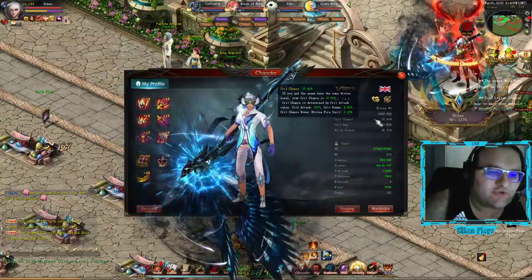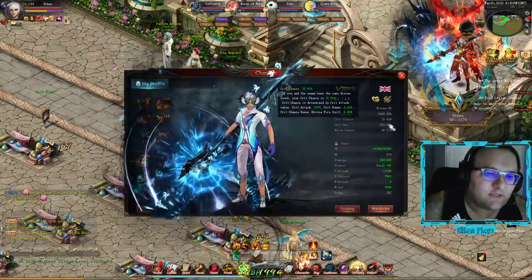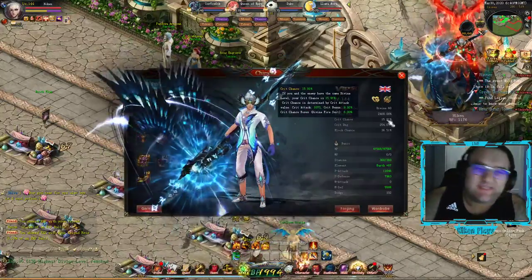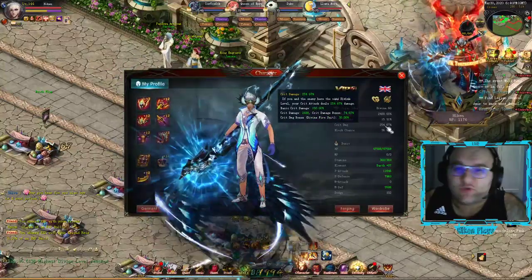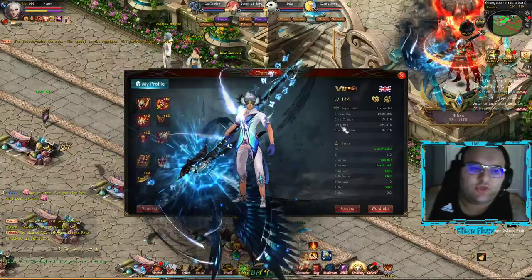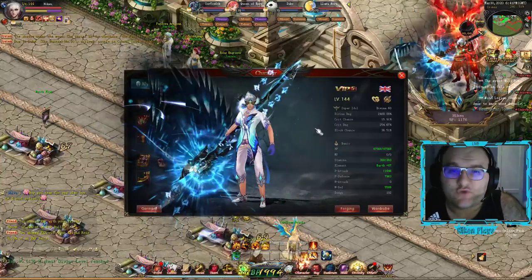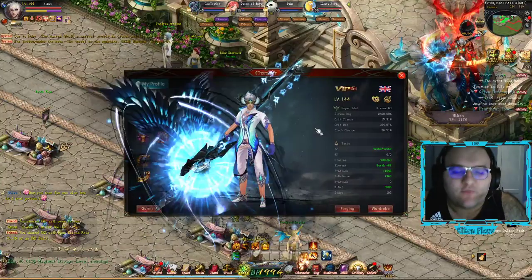Going back to your character, you'll see crit attack. On Hicken over here, we have 15.91% crit attack and we have 254% crit damage. What that means is every time Hicken swings his sword, he has close to 16% chance to hit a crit. And when he does hit a crit, he'll hit 254 times the damage that he would normally output. You can see that being quite important. Really, you want to try and get the balance of the best of both.